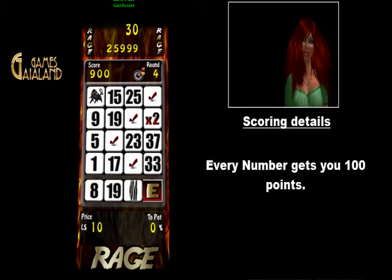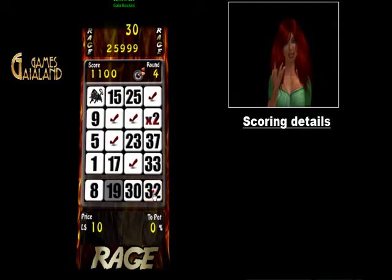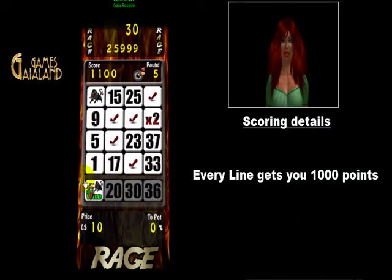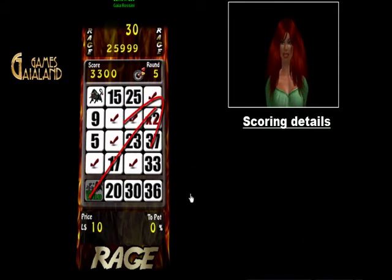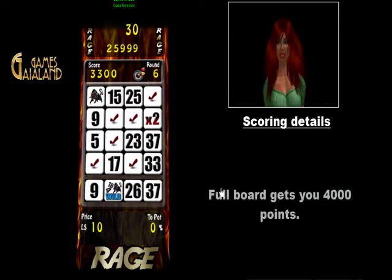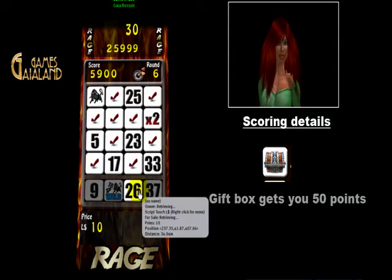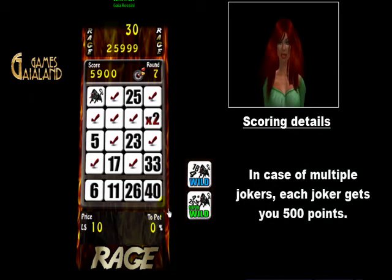Scoring details: every number gets you 100 points. Every line gets you 1,000 points. Full board gets you 4,000 points. Gift box gets you 50 points. In case of multiple jokers, each joker gets you 500 points.